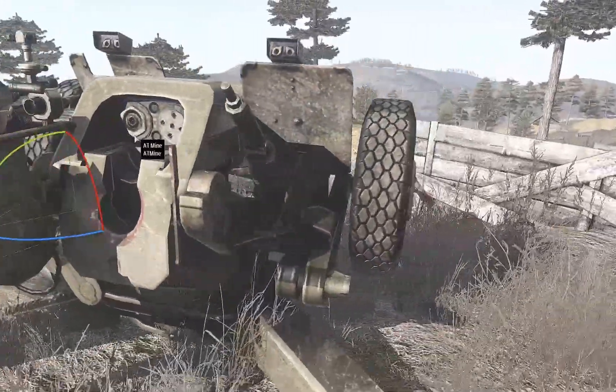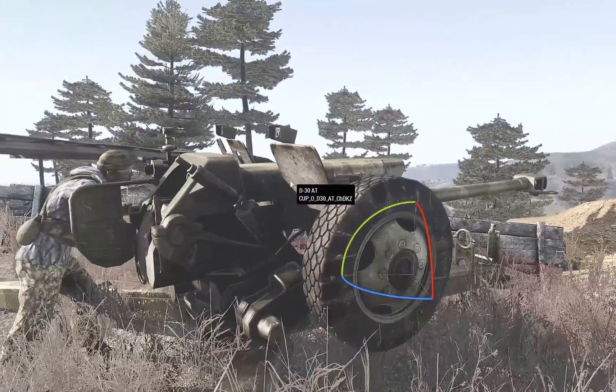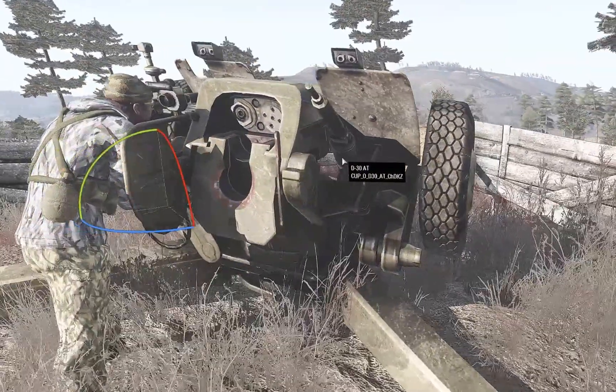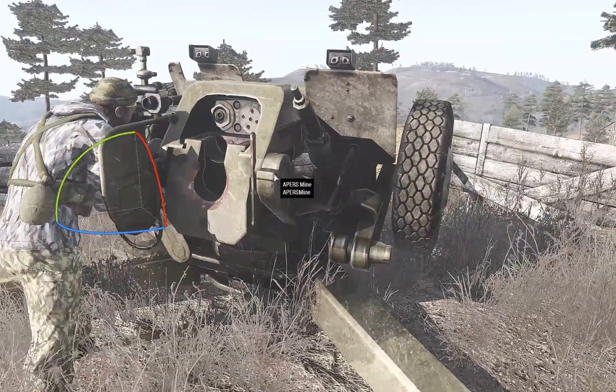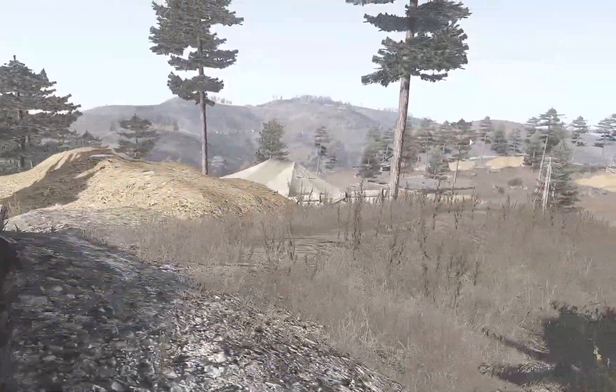These DA-30s are anti-tank but they're also artillery-type weapons. They shot at each other when you start the mission up. Consider having those two hills firing at each other — just for fun.